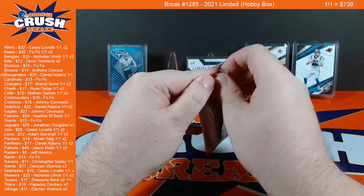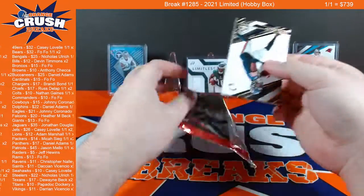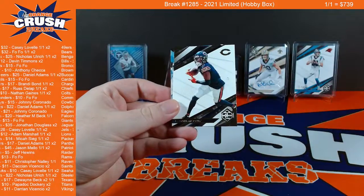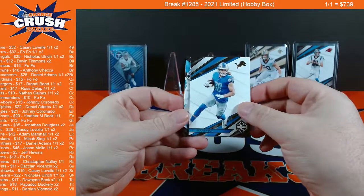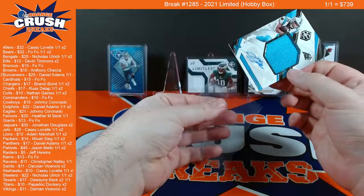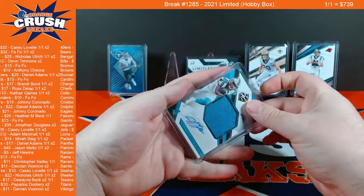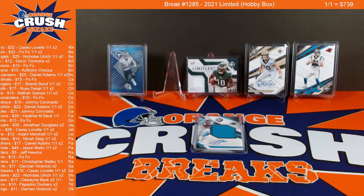Alright, last pack. It feels thick enough for an RPA, so I think we do have one here. Devonta Adams. Leonard Fournette. Darnell Mooney. One of one pot, by the way, is at 739 — we have pulled one of ones from limited before. TJ Hawkinson. Chubba Hubbard, another Panther — 12 out of 99, and not a one-of-one. But not a bad hit going out to the Panthers and Daniel. Some white corners, which tends to be the case with limited. Team list is slightly different for box two so I do have to keep these cards separated, and I'm going to switch this over to the box two team list now.